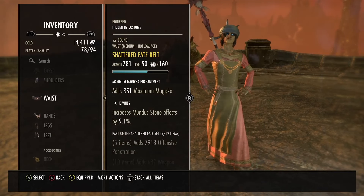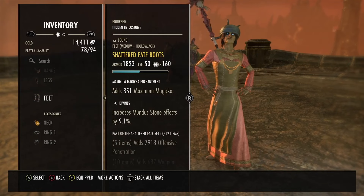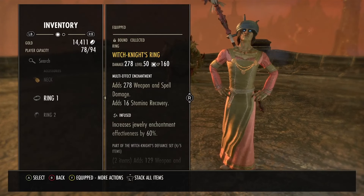The chest is Shattered Fate, so running five pieces of Shattered Fate for the 8000 offensive penetration bonus. Medium battle org arm, corpse waist is Shattered Fate, hand Shattered Fate, legs Shattered Fate, feet Shattered Fate. The neck and ring are Witch Knight, and the Oaken Soul is infused with weapon damage - all jewelry infused and weapon damage.